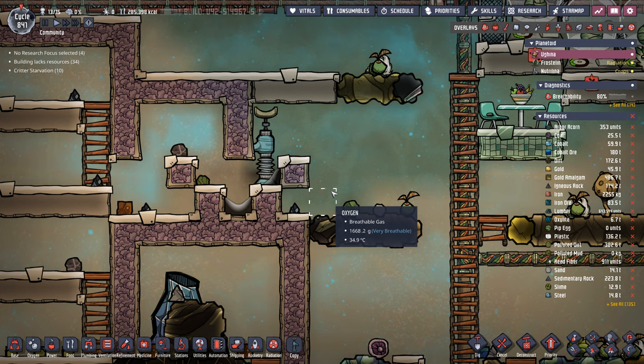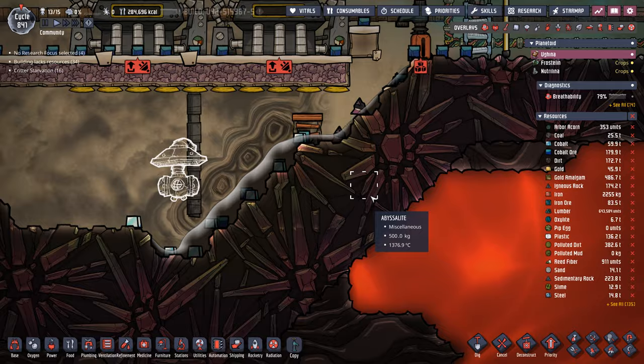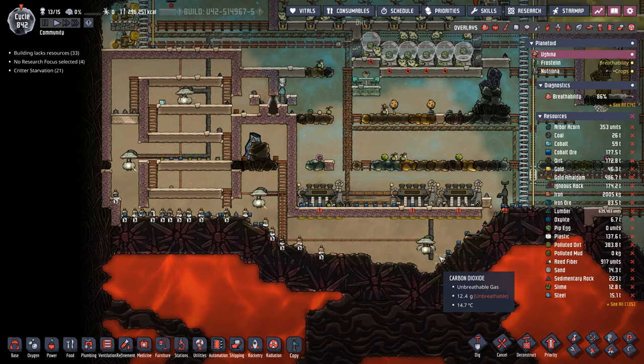We need to seal it off and never ever reopen it again. That ought to do it — it looks like the perfect amount of oil, and the great vacuum has started. We're using four gas pumps, so it shouldn't take any time at all.